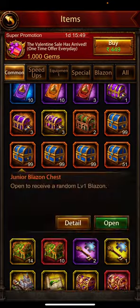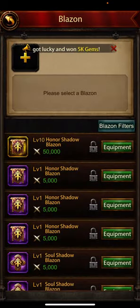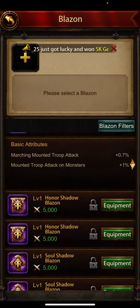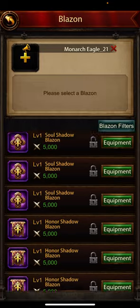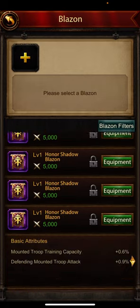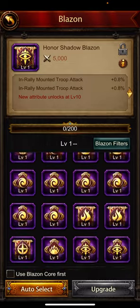We go again and open all the blazons. This one we're looking to change — let's see if we have anything here. In rally mounted troop attack — this is very very interesting because we do a lot of cav rallies. If I don't find anything more interesting I would definitely go with that. Mounted troop load — no. In rally cav — this one yeah, this is pretty good.